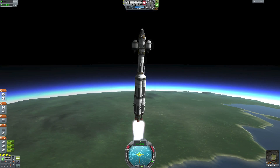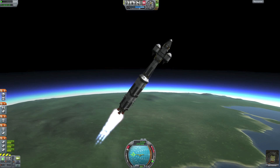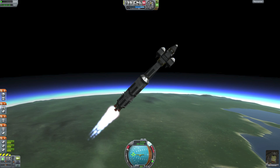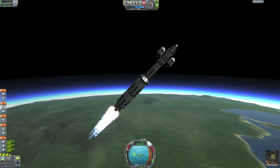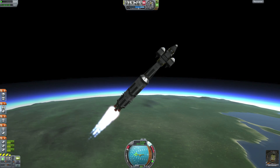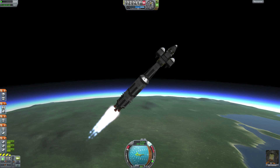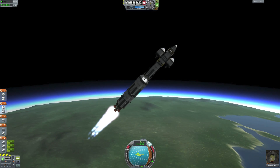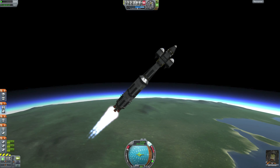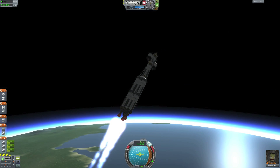It is actually easier to go to Minmus than it is to go to the Mun. You will use 100 extra delta-V to get to Minmus but you will save about 800 delta-V when slowing down and doing an orbit around Minmus. So that's something nice to know — if you have trouble getting to the Mun, you can try going to Minmus first. But this tutorial is going to be on going to the Mun because that's what you guys really want to do.